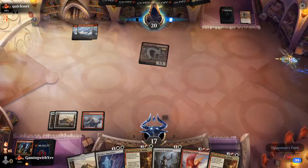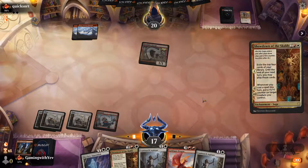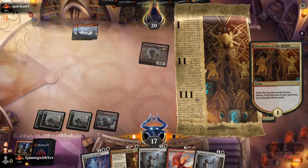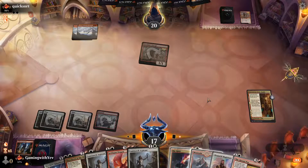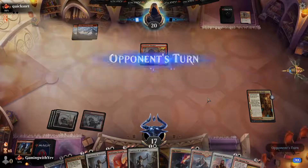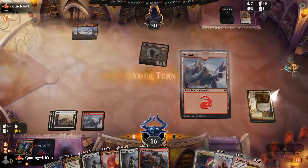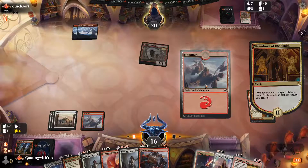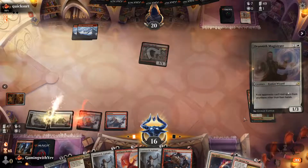Opponent is stuck on two lands. Our opponent is the saddest player ever — they're like 'I'm gonna play Magda' — get wrecked.